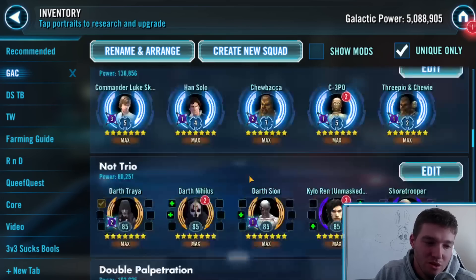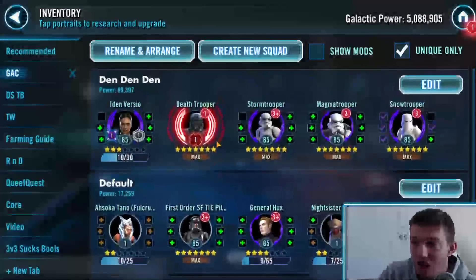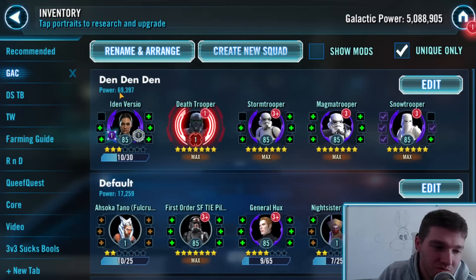It's usually two to three gear pieces you don't want them to lag behind. Of course there are special circumstances like Iden Versio where one character is the most important but can be low gear, low star, while one character is very high gear and the rest of the team is carried by team synergy and doesn't need to match.